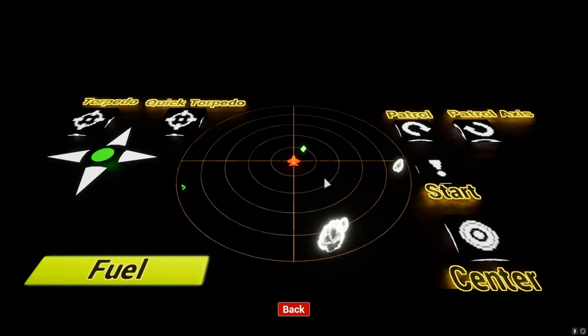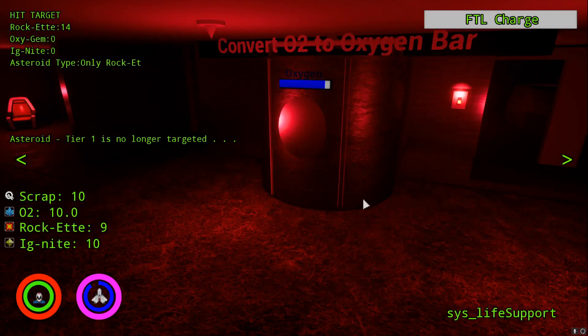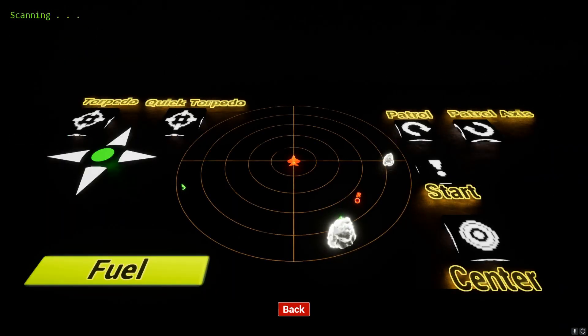I'm going to run through this real quick to show level transitions. The radar will be explained — I wasn't going to work on that; someone else will come in and explain it. I'm just going to run through this to show level transitions and then also my game instance task that I was working on.